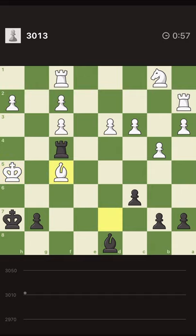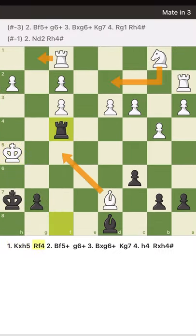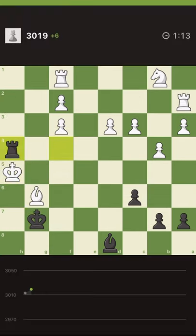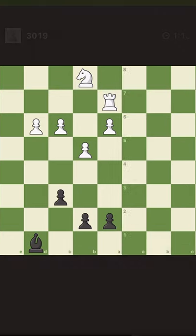I can push the pawn, he takes, I go King g7. What can he do? I'm still saying I'm mating him at h4 — I don't see any response to this. Nice one! It was a little misleading because after you see this check you may think you move the king, but if you move the king the white king can escape, so you shouldn't move the king away. It should secure the g6 square and help to mate.